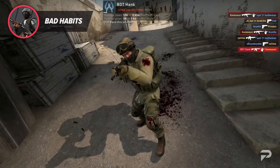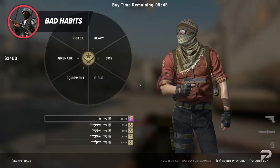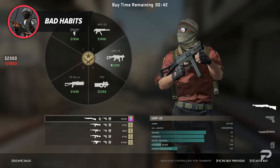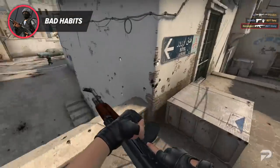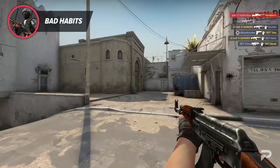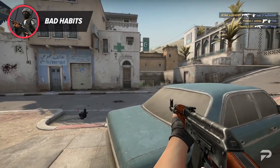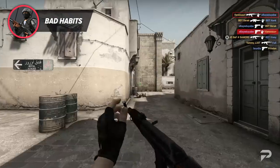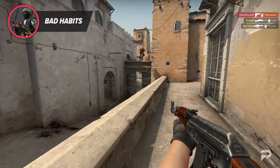The next bad habit is buying the AK or even the M4 on round two. Why would you want to financially handicap yourself? SMGs and even shotguns are far cheaper for a second-round buy and give you exorbitant amounts of cash. Those weapons along with eco rounds are designed that way for a specific reason — you want to earn money on those rounds. Worst case scenario: you buy an AK on round two, you lose that round or you die and the enemy saves the gun. You've just armed the enemy with one of the deadliest weapons in the entire game.